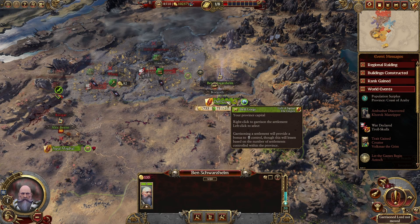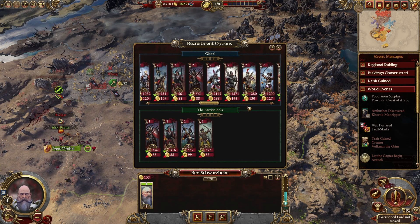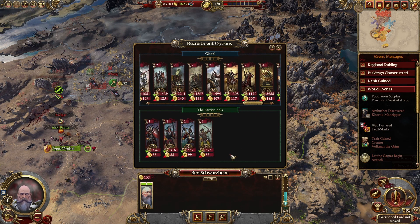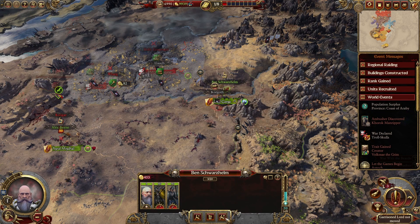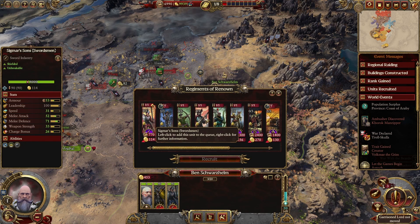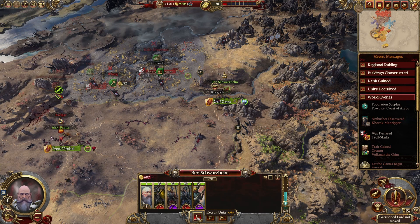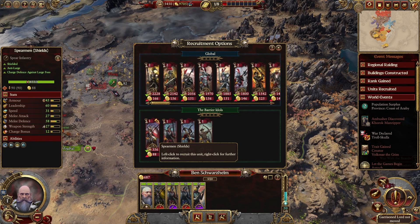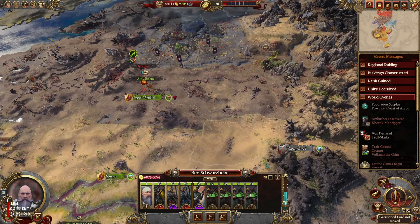It's tough. Now where can I recruit locally? Not exactly a brilliant garrison. Too long to recruit those units. Let's recruit here. Two units of crossbowmen — let's boost our defenses here and hold.